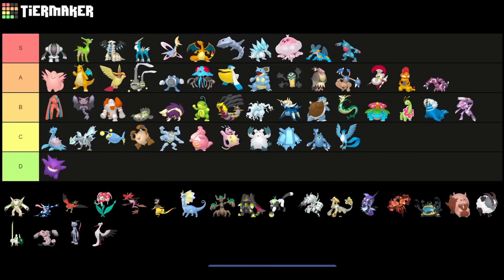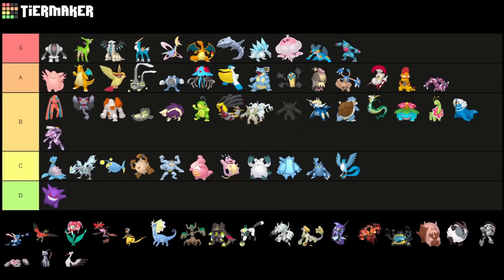Something that got nerfed this season from a meta perspective is Chesnaught. It still has access to Superpower and Frenzy Plant — a very strong moveset. I'd still put it higher than Serperior most likely, but not by much.